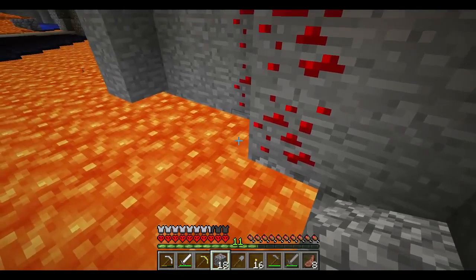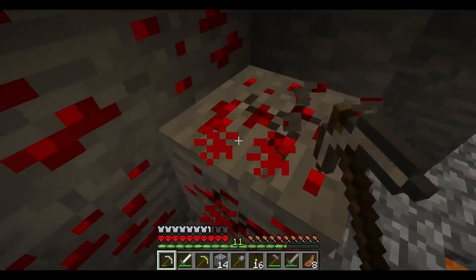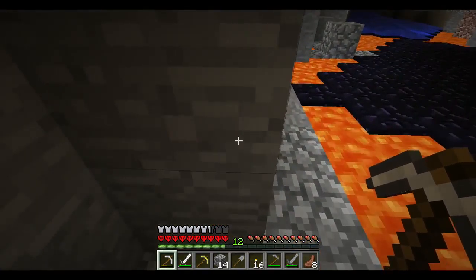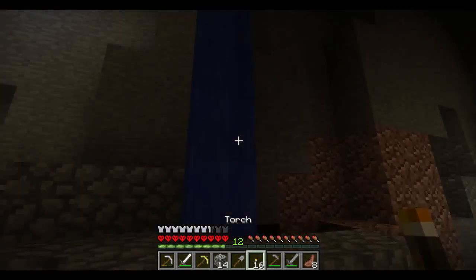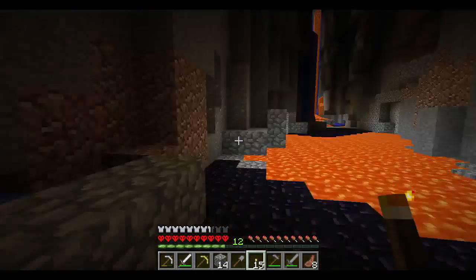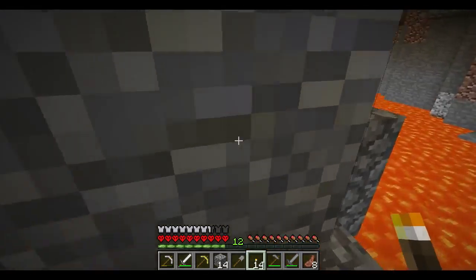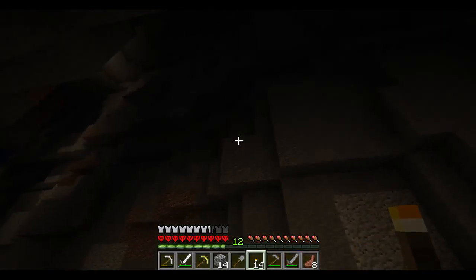Let's put the cobblestone right here. Make sure there aren't any bad guys that are gonna jump down on me. Do the crouch walk. All that lovely redstone. I don't have a real need for it right now, but it's nice to have. It's real nice to have some nice redstone.